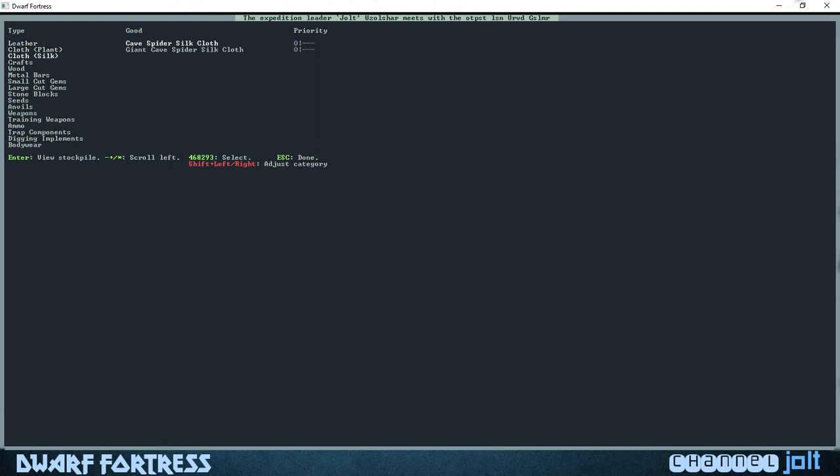Hit the plus button to go down to metal. We do want some iron — hopefully we'll be able to dig some up, but in case we can't it's good to have some iron come through. And some steel — we're gonna place a heavy emphasis on steel so we can make some nice weapons and armor. Steel and iron will be good.